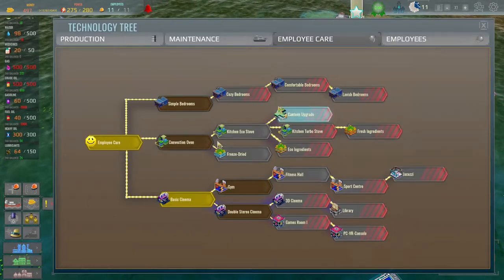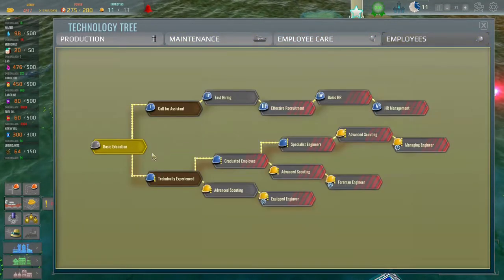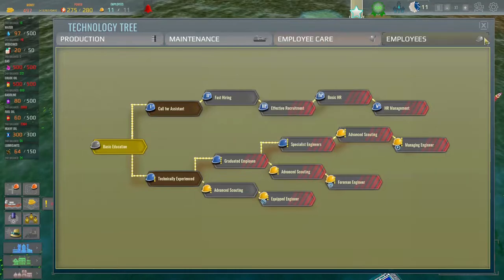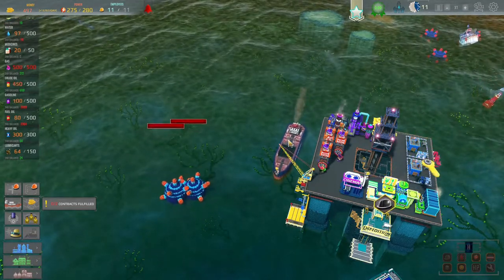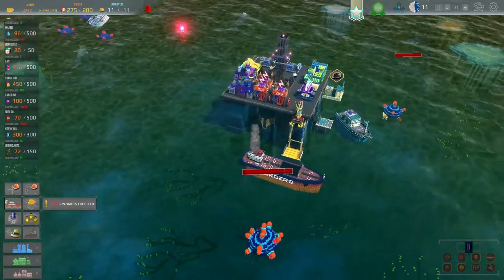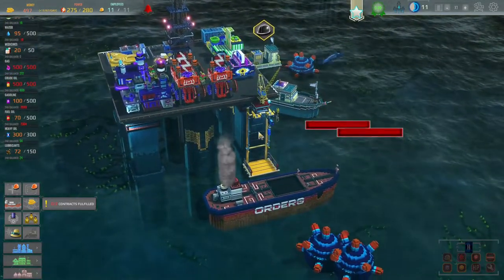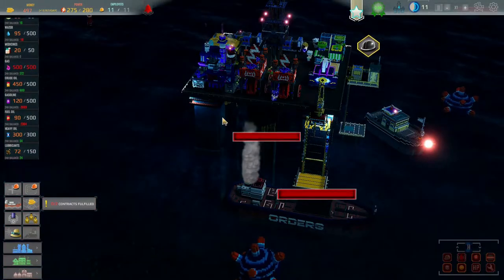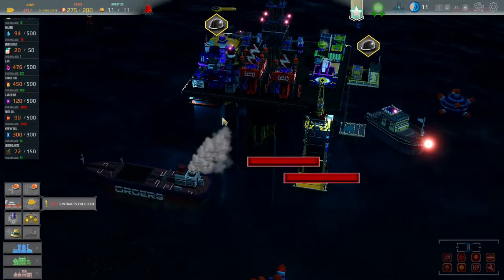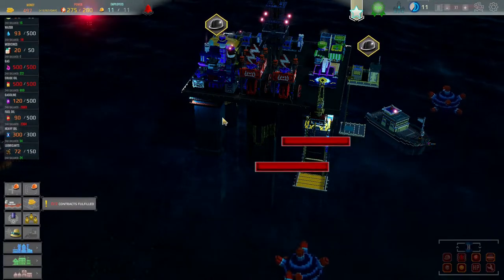We've still got 497 so I'm going to go into the tech tree and see if there's anything I want to buy. Generally I want to go for employees, but I can't afford anything right now. There's a lot of waiting around, which is why you'll want to use the speed-up option. But I am very impressed — it's very comprehensive, very difficult, and very challenging, which is what you want from these sorts of games. It looks really good and plays really well. If you're up for a very difficult city builder, this is going to be the game for you — it's got everything, and I'm really excited to see how much more it can expand with more difficult missions.